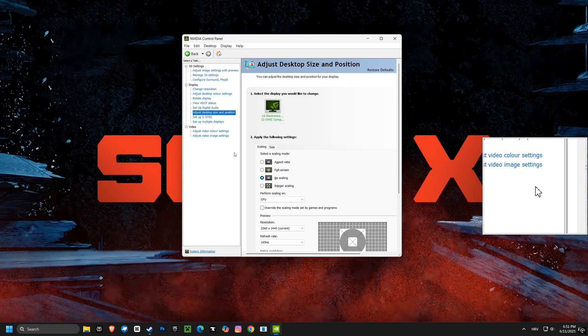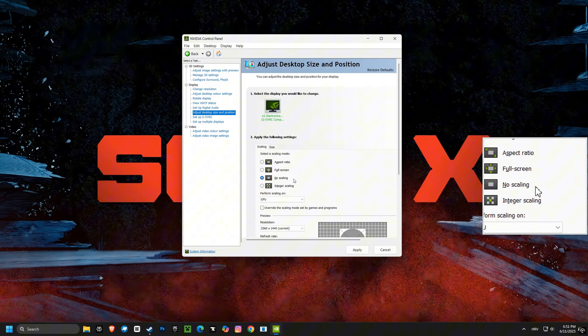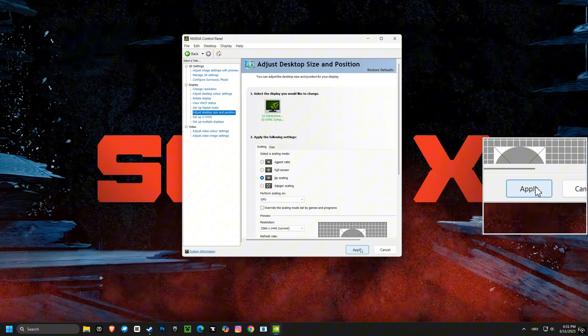Then, in adjust desktop size and position, selecting no scaling can reduce input lag, making your actions feel more immediate and responsive. Just be aware that custom resolutions might create black bars.